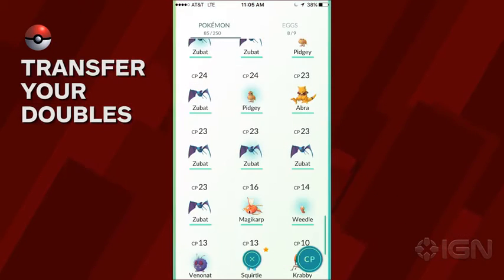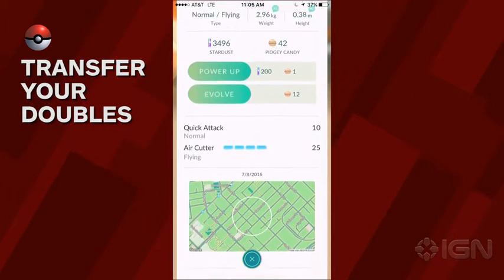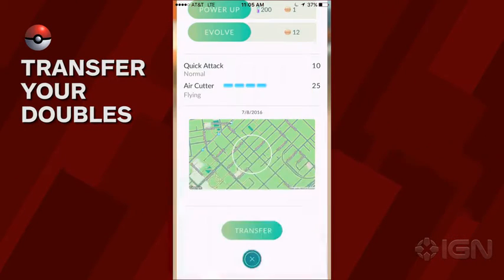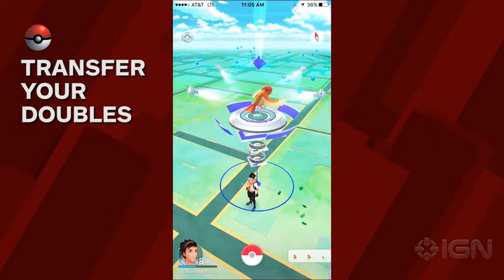When you catch Pokémon, you have the option to transfer them to Professor Willow. This feature should be used to send duplicate Pokémon away and in return obtain the candy that will allow you to evolve the one you decide to keep. Be sure to check each duplicate Pokémon's stats before transfer so you aren't transferring the strongest one with the best moves.